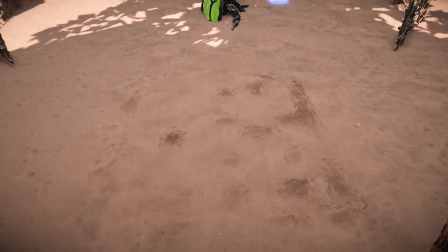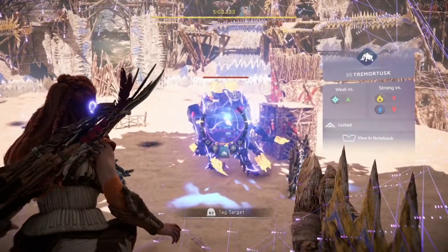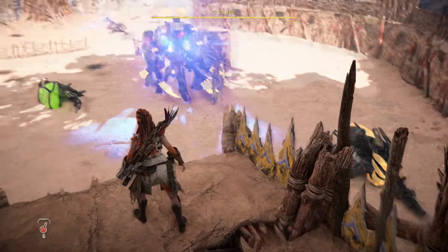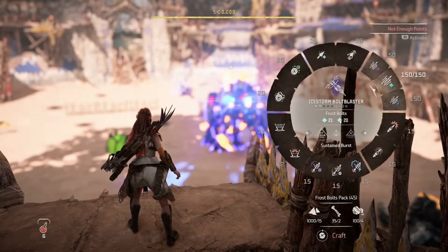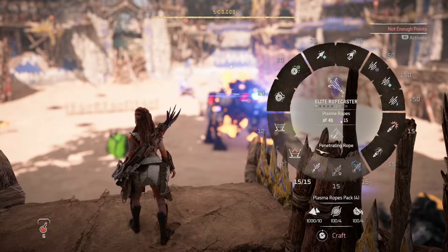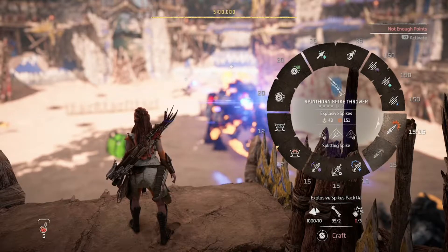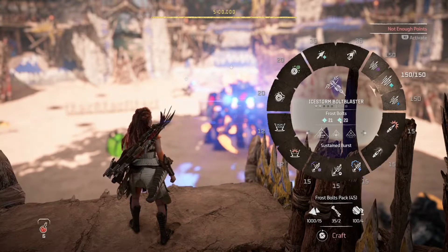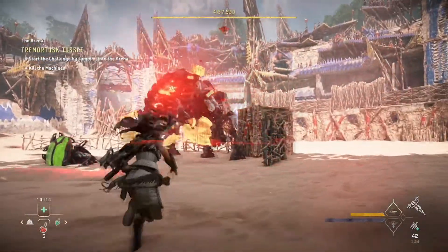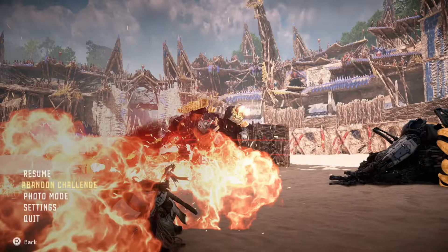My least favorite part of Forbidden West, really — having to fight enemies without my choice of weapons. To taste of victory. Weak to ice, and then Clawstriders that are acid-based are weak to a lot of plasma. Sure would be nice to get the plasma cannons off of this guy. We have the Ice Storm Bolt Blaster, which is really nice, and Seeker Hunter Bow Ice Arrows. I'm not going to use this Trip Caster at all. Elite Rope Caster — okay. We do have the Penetrating Rope ability and Splitting Spike. This Explosion Spike Thrower is not as good as ours but we do have Sustained Burst, Spread Blast, and Ultra Shot. I think I jumped down and immediately hit R1. I wish there was a restart button.